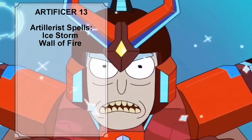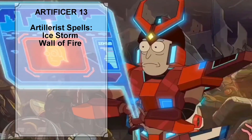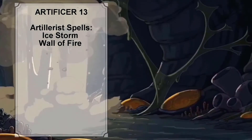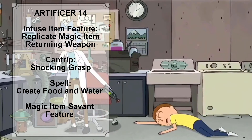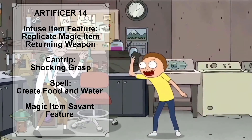At Artificer level 13, Rick's proficiency bonus increases from plus 4 to plus 5 and he gains access to his level 4 spell slots. Rick also learns two more Artillerist spells: Ice Storm and Wall of Fire. At Artificer level 14, Rick knows two more Infusions and can infuse one more item. We are going to give him the Replicate Magic Item and Returning Weapon infusions.